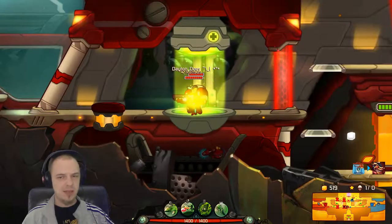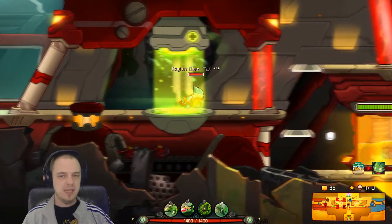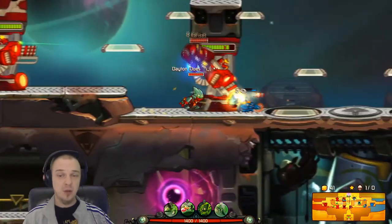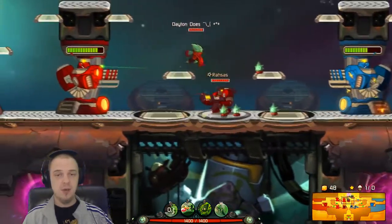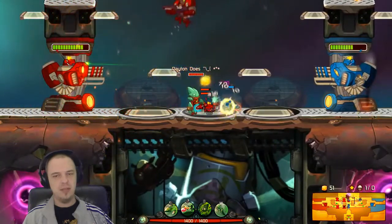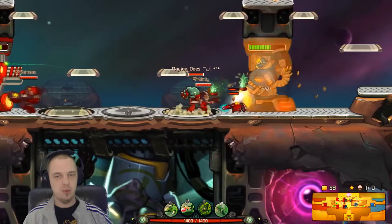I'm going to buy mines right now — my little crystal mines. 1.5 seconds is definitely not that long in real life, but in Awesomenauts it can feel like an eternity, especially during a team fight or something like that. So a little bit of extra damage on my auto attack now. I'm still sort of thinking I should have gone for heal, but this helps me clear lanes faster, which is pretty important.